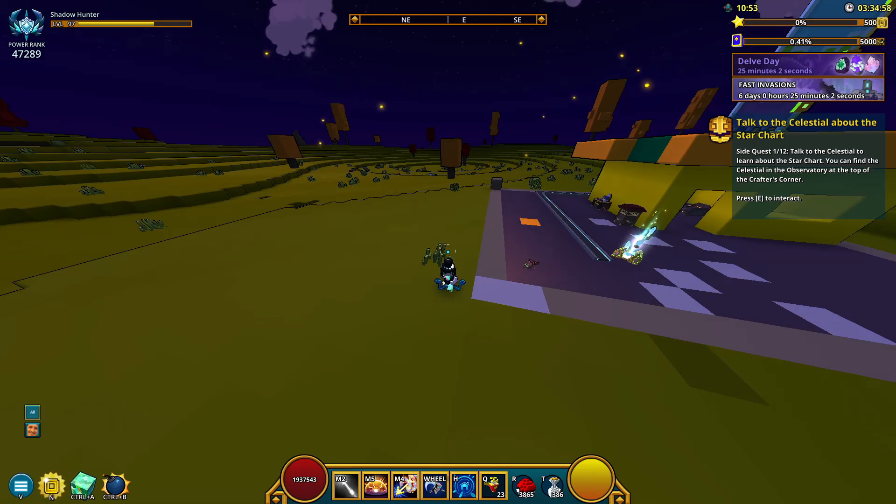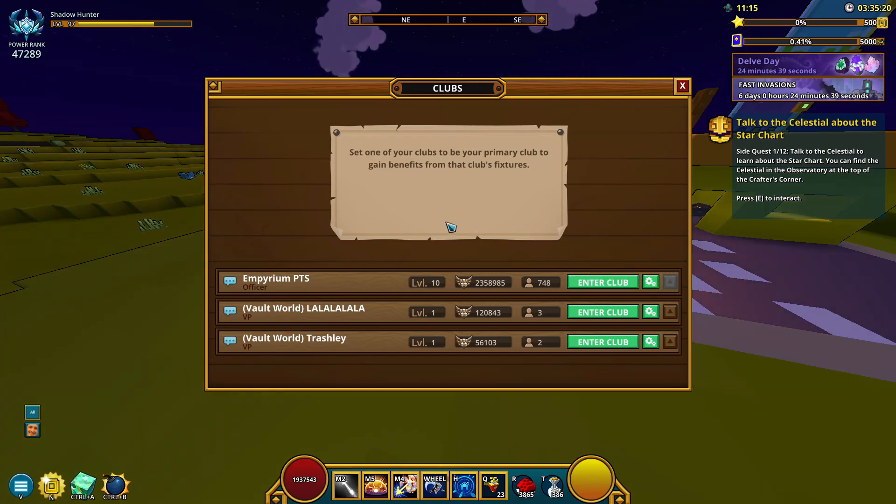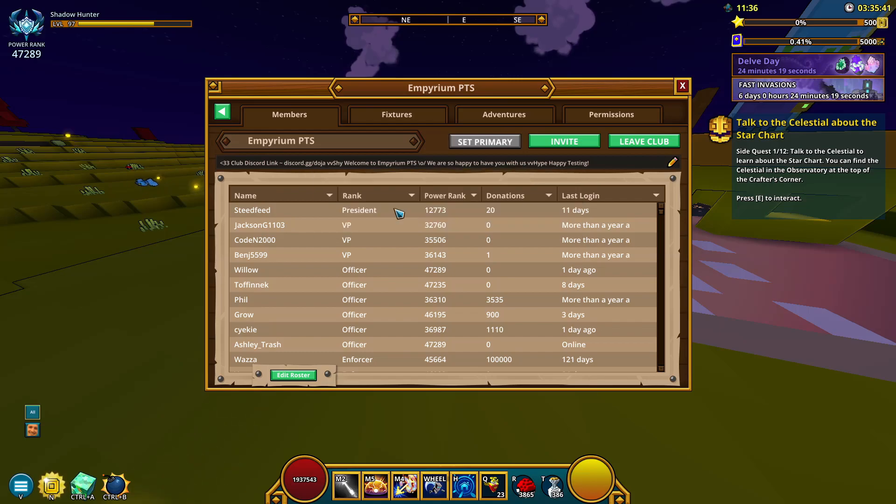One quick thing to note: everything will transfer over from the live servers apart from clubs. Whenever you go on the PTS, you won't have a primary club, so every time you launch it you have to enable a primary club if you want one. As far as clubs go, whatever club you keep on the PTS will stay on the PTS. So if I exported my account on the live server and go onto my PTS, those clubs will still be there — the only difference is my primary club is just going to disappear and I have to redo that.